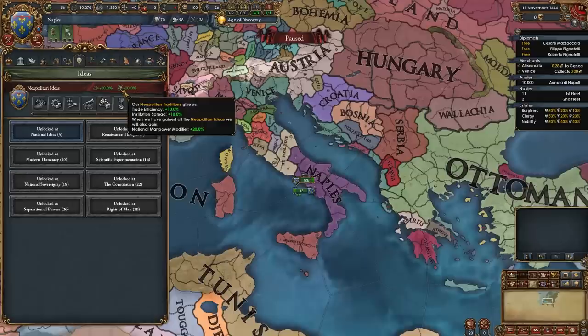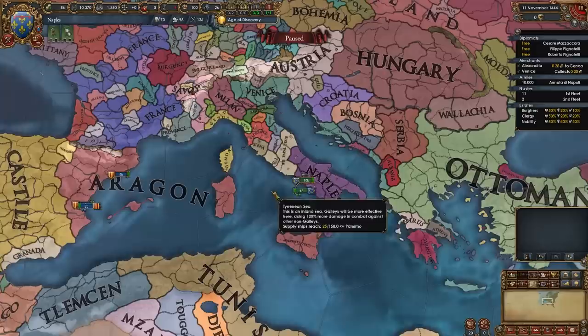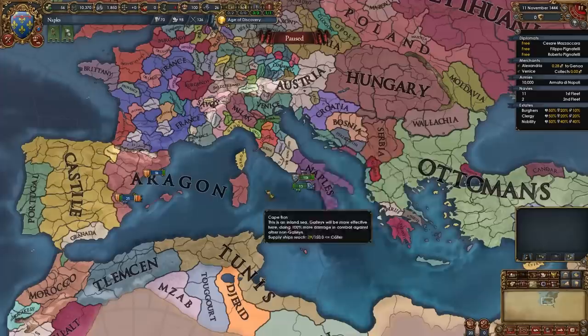We start off with plus 10% trade efficiency and institution spread, then we get plus 20% national manpower as a finisher which is really strong, plus 10% goods produced which is amazing, minus 5% tech cost, minus 10% dev discount, plus 10% morale of armies, ship discounts, prestige and legitimacy. So an awesome set of national ideas for playing in Italy and playing tall.